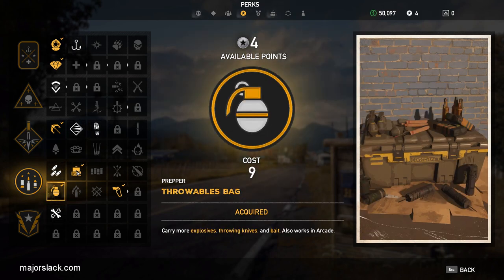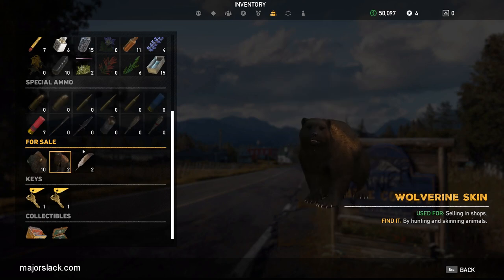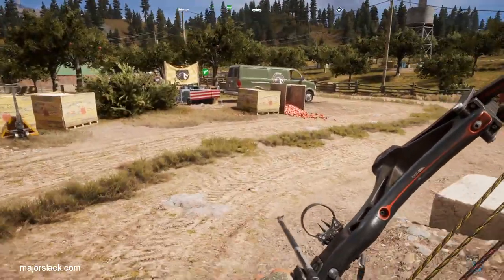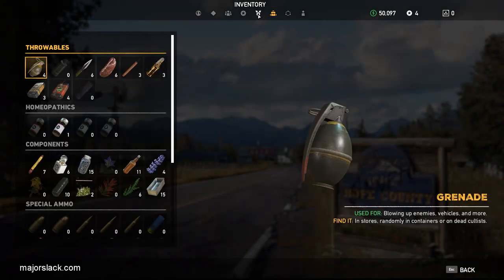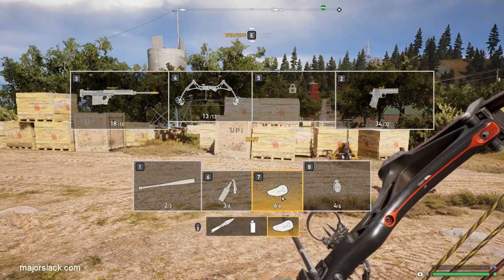Perk number three: the Throwables Bag. There are basically two kinds of animals — predator and prey. Predators can be drawn out by throwing bait, which makes hunting them much faster. By default you can only carry three bait, but the Throwables Bag perk doubles it to six bait, letting you draw out six predators. That's how I got the wolves and cougars to spawn right away.